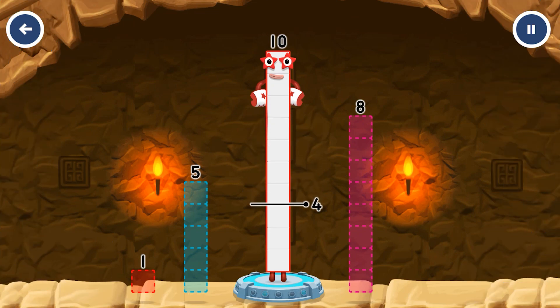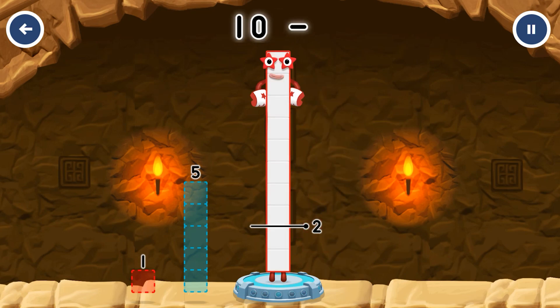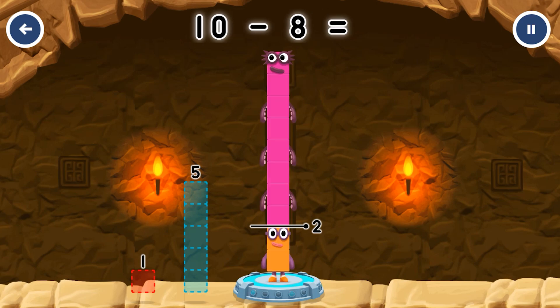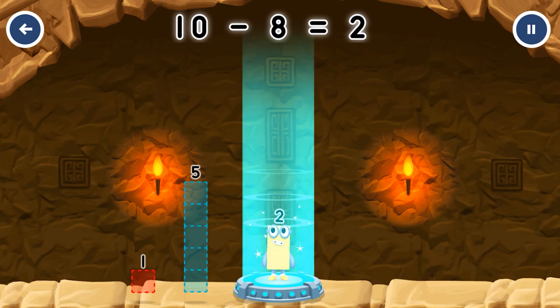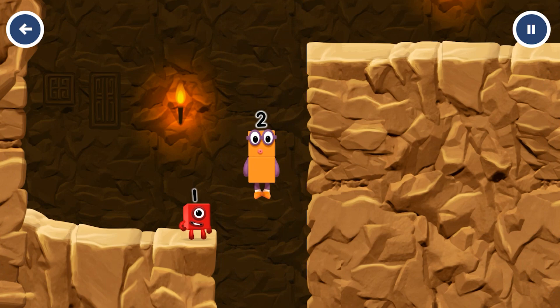Take number blocks away from ten to leave two. Eight — you cracked it. Ten minus eight equals two. Ten. Yay. Okay, good job.